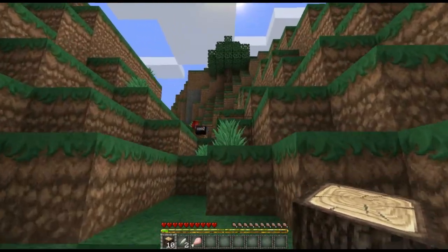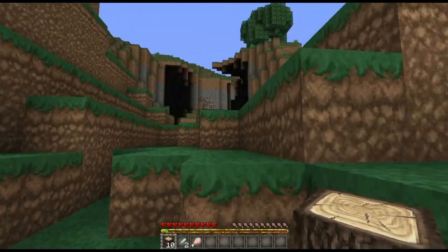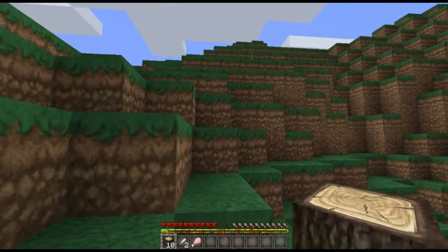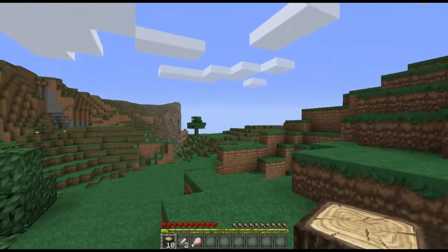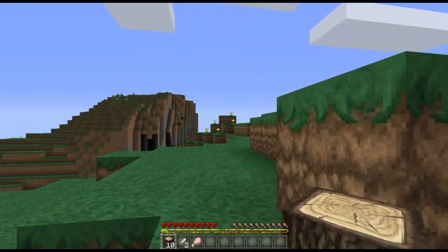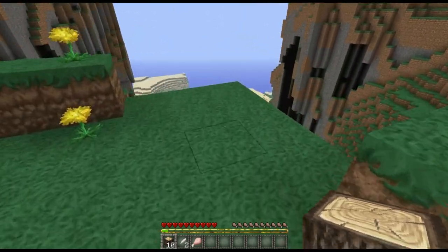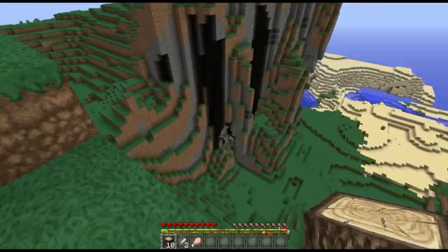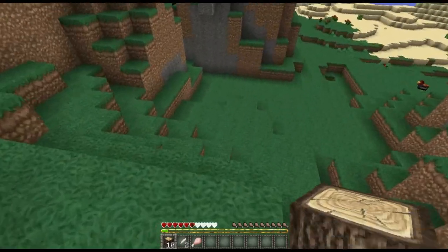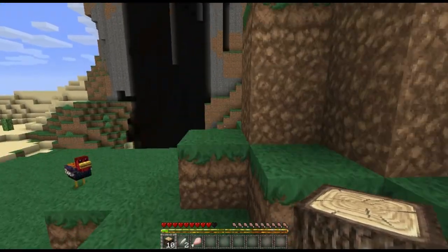Hey, this hill is huge — let's get up here. Wish I could fly, but I'm not going to use any cheats in this series. I'm going to go to the very top of this hill and see what's up here. Sorry if the clicks are annoying guys, I'm using my laptop. I fell — that was bad — but it's okay, I have full hunger so I'll heal right back up.